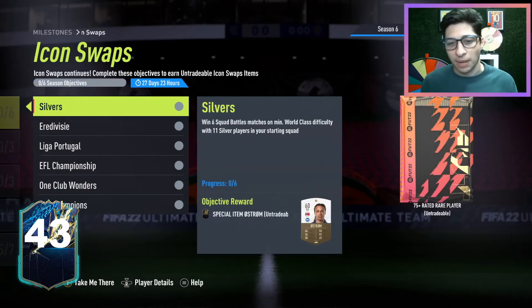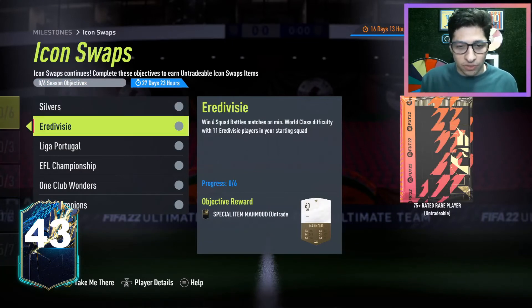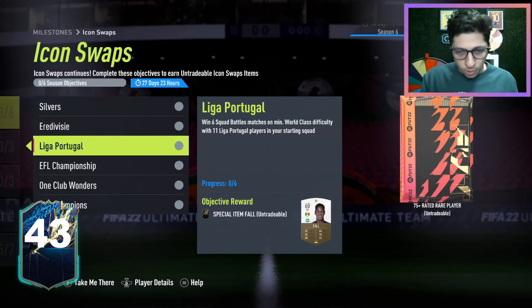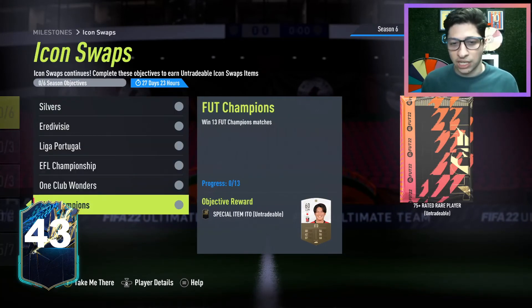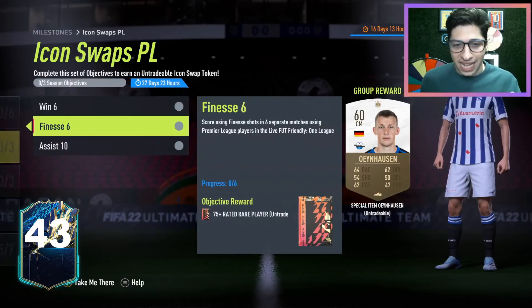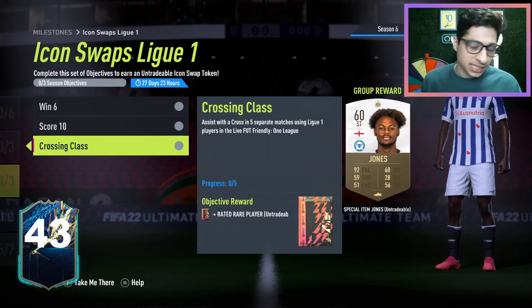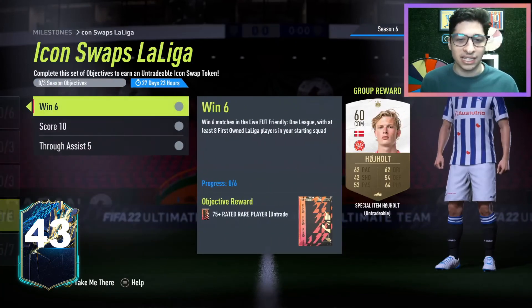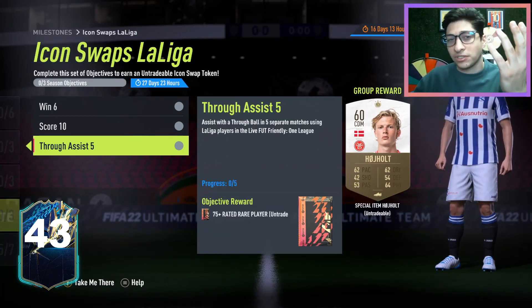Then we have new icon swaps. If you want to get these done, there's no way to get four done at the same time, but you can get Silver, Eredivisie, League of Portugal, Championship, and First Owner. Champs rewards and wins are the other ones. Then there's Premier League, which is finesses. There's Ligue 1, which is tragically crosses again. And finally La Liga, where it is through balls. So that's your final chance at tokens if you're in the swaps category. That's your video for the day — I'll catch you tomorrow. Peace.